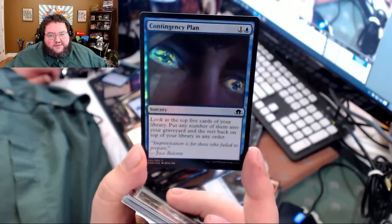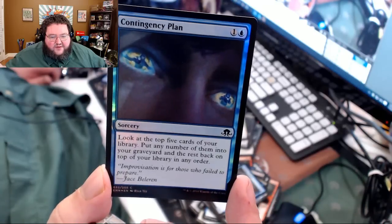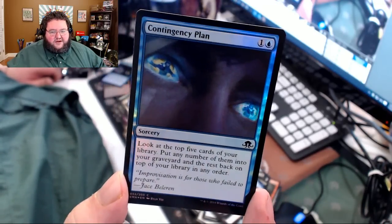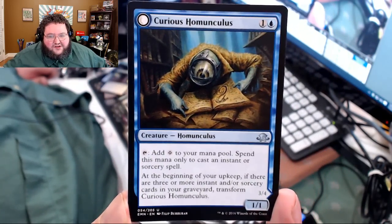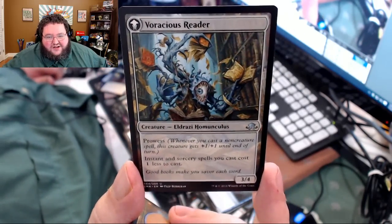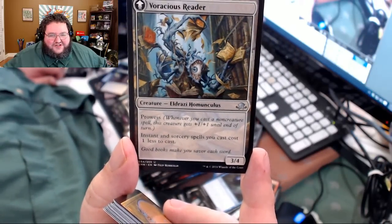Here's a foil Contingency Plan — I just love the name, and the art is super cool. Look at the top five cards of your library, put any number of them into your graveyard and the rest back on top in any order. Weird. Can I just take a moment to shout out Curious Homunculus? Two casting cost, 1/1. Taps for colorless and you can use it to cast instant or sorcery spells. At the beginning of your upkeep, if there are three or more, you can flip it — and look at the backside: 3/4 prowess and spells are cheaper to play. That dude loves books!